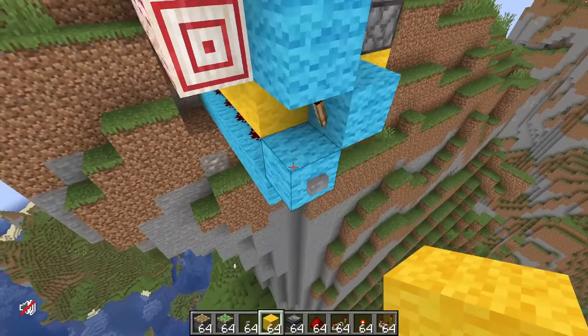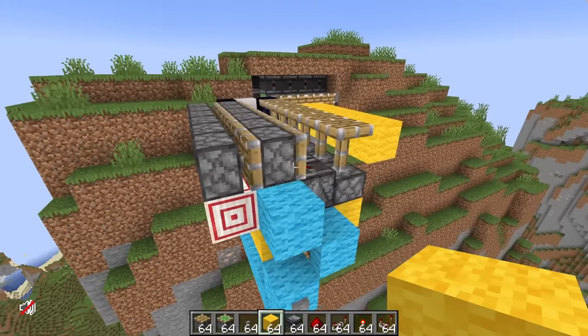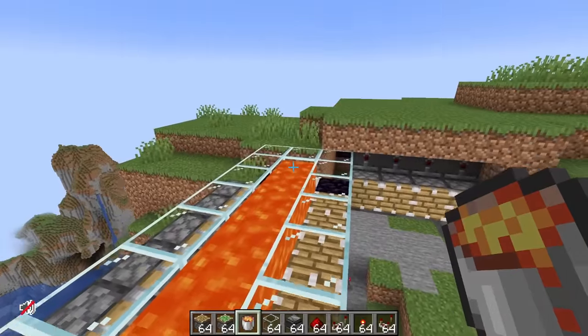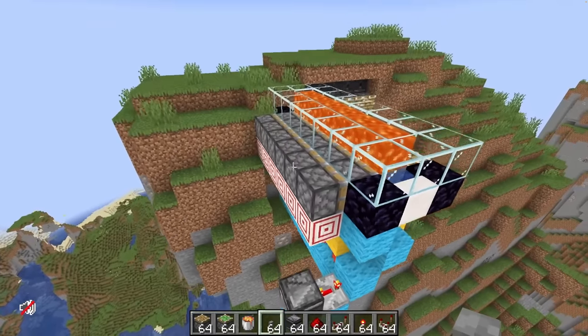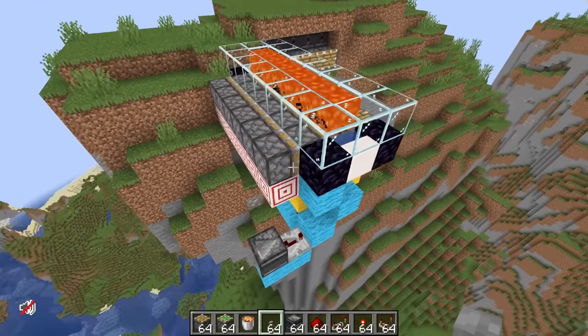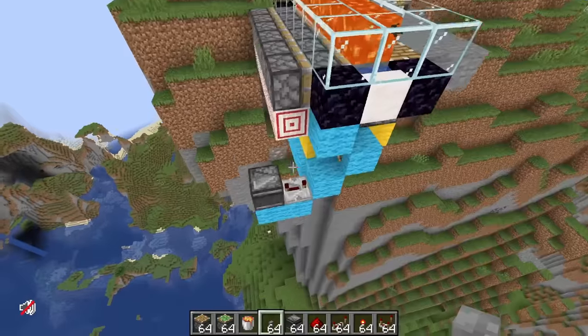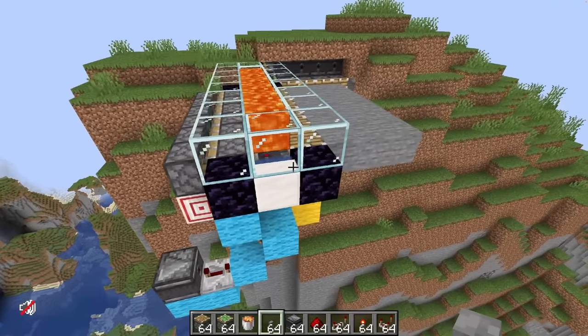With that being said, it is incredibly satisfying to watch. How cool is that? So this is where our water goes, this is where our lava goes. And now we should have ourselves a fully working stone generator. That is all working perfectly.